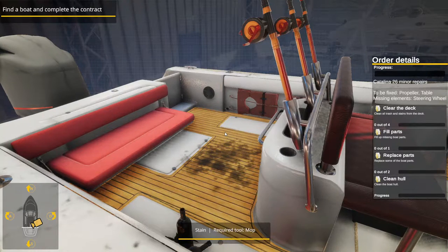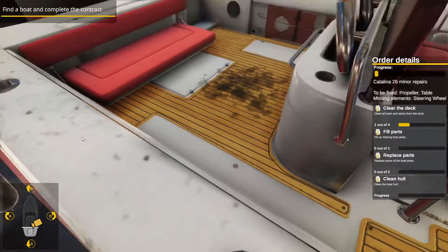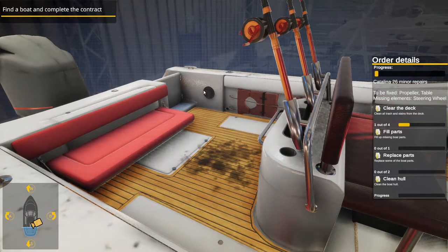We'll switch to our hand tool. Collecting garbage and cleaning stains tutorial: before you can start repairing your boat, you must first clean the deck. Rubbish like empty boxes and bags you remove with the hand tool. Grab and drag in the direction indicated by the arrow. For dirt such as stains, you need to use the mop — select the tool from the wheel.